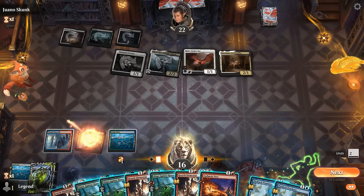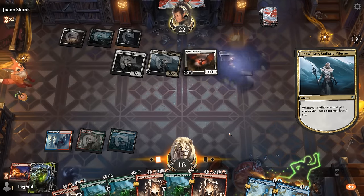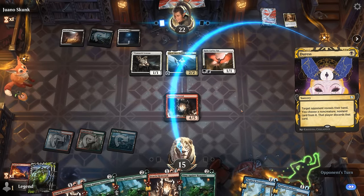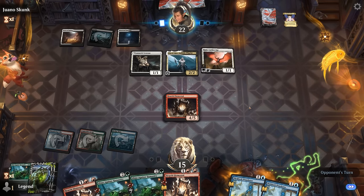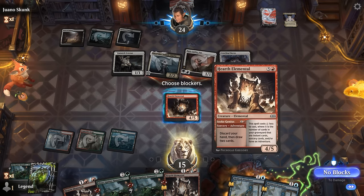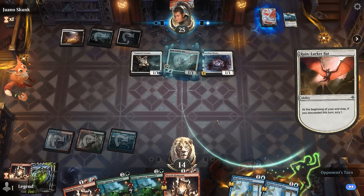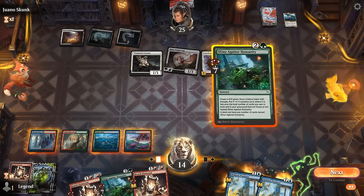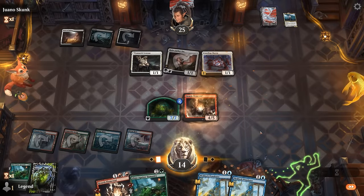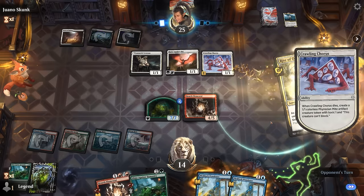They target a Slime — that makes future ones bigger, so not necessarily a bad thing for us. A Crawling Chorus is fine. This may be more of a sacrifice deck than a lifegain deck. We trade favorably, and now we can both Slime and cast another Hearth Elemental. On the next Hearth Elemental we might adventure first. Playing it slow and getting value out of adventure creatures seems to have paid off. Opponent plays Rite of Oblivion — that's a good one, they can flash it back next turn to take care of another ooze token.